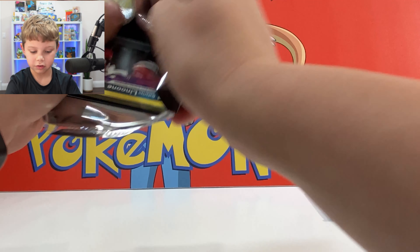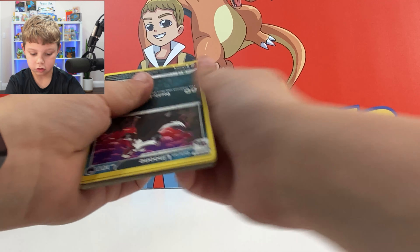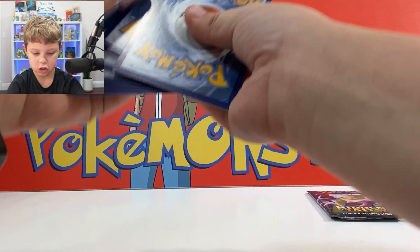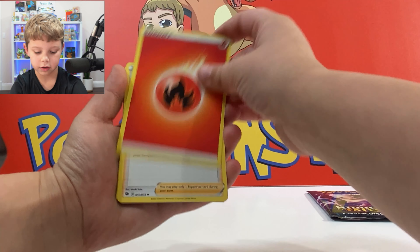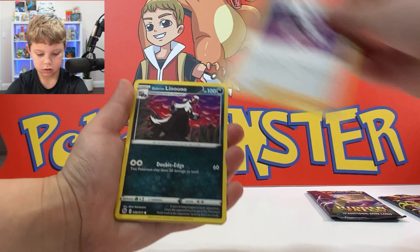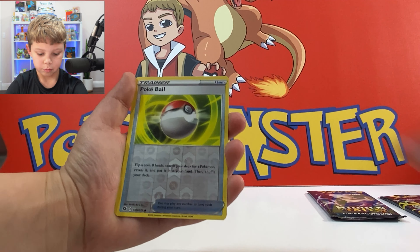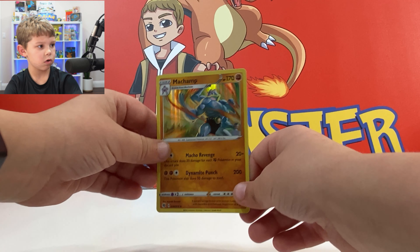The best card I'll go for here is actually a rainbow Charizard — that's insane. I think this is the first time I've ever opened Champion's Path, so this is a first for me. Fire energy, Machoke, Glalie, and Wailord — and it's a Machamp holo! That one's cool.